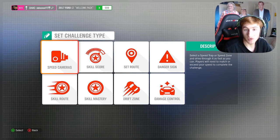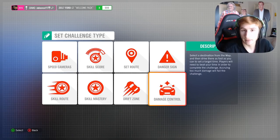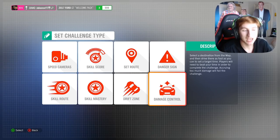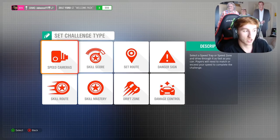A Super 7 challenge can be one of eight things. It can be a speed camera where you have to beat a certain speed through a speed trap or speed zone. It could be a danger sign where you have to get a certain score, or it could be damage control where you have to get from one point to the other side of the map without damaging your car in a certain amount of time. The key thing about Super 7 challenges is there is now the ability to add structures and props — big trains to block the pass, ramps to make danger signs better, obstacles to make it harder to get to the speed trap.